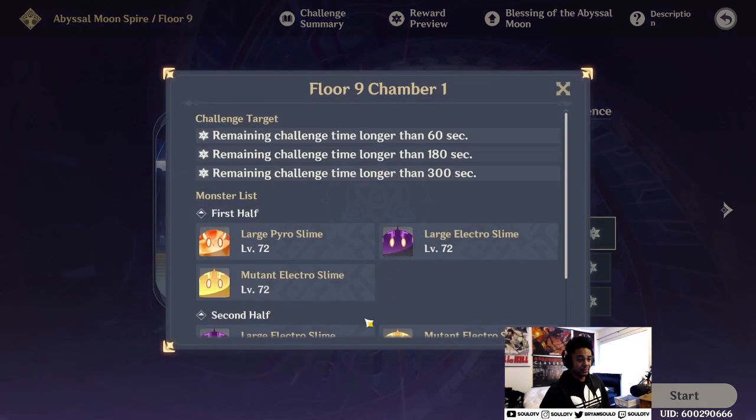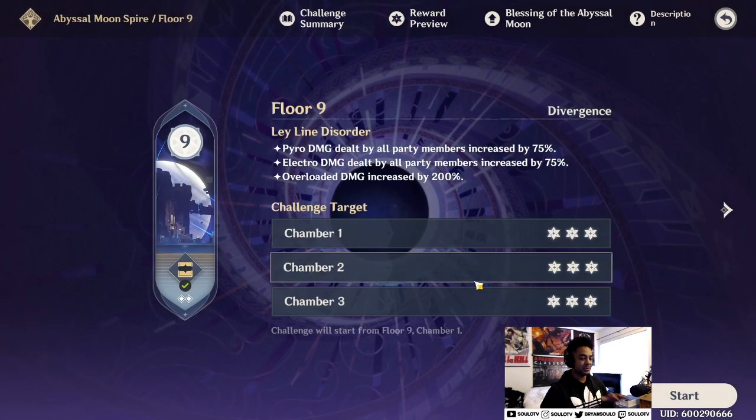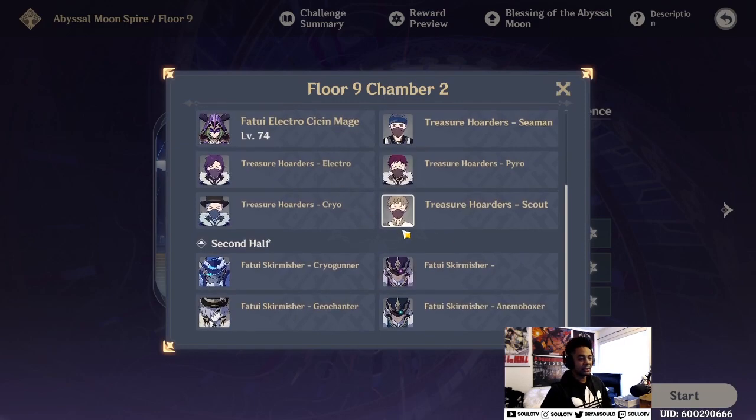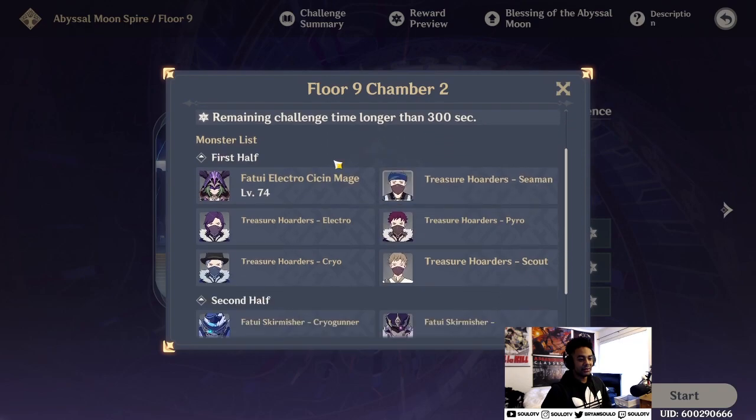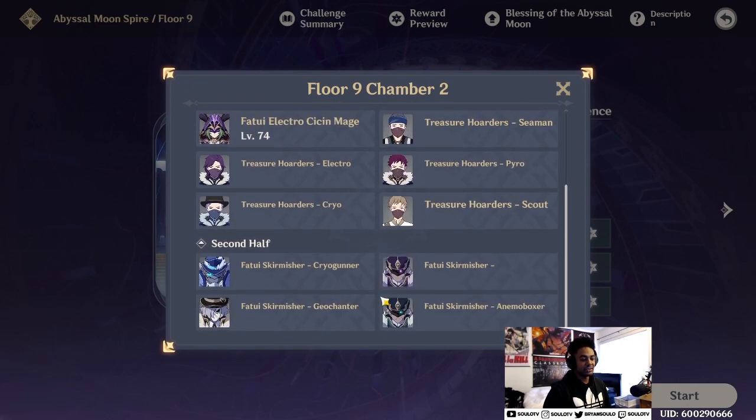How to build a team comp for Floor 9: Chamber 1, every unit is pretty much the same, so spread units out evenly. Chamber 2 you're fighting a bunch of mobs and tanks, so if you have Venti, Sucrose, or someone with good CC and units that can hit multiple enemies — like Xiangling — that's great. Second half, just put all your burst units there. If you're struggling, this is the chamber I had the most problem with; you may have to refine your weapons and upgrade everything.